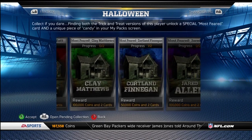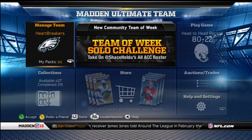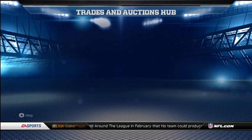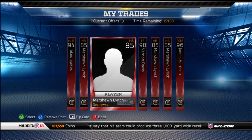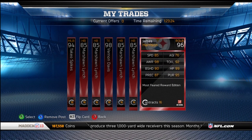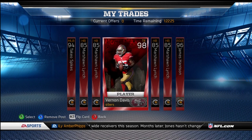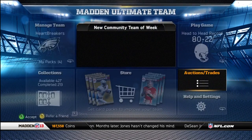Jared Allen and Ndamukong Suh — I'm gonna try to get all of them done. On my trade block I've got the Marshawn Lynch pieces and the Most Feared cards: Most Feared Takiyo Spikes, Most Feared Vernon Davis, and Most Feared James Harrison. I've also got four out of the six pieces for Marshawn Lynch, just saving up, and then I'm gonna do that on another account.